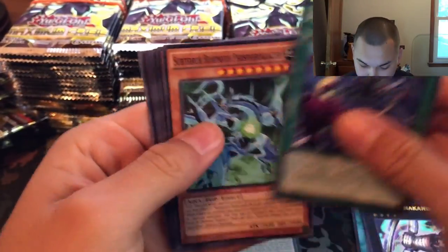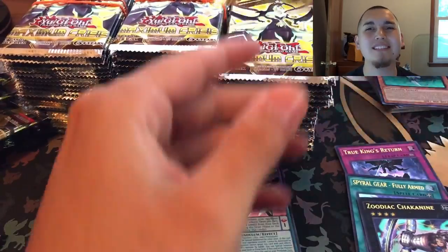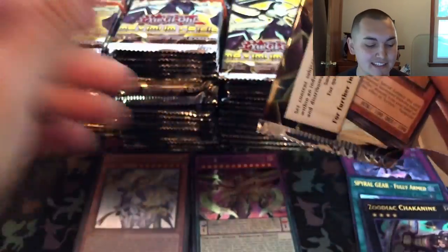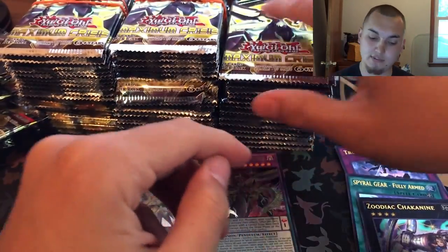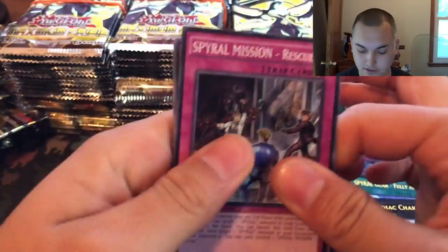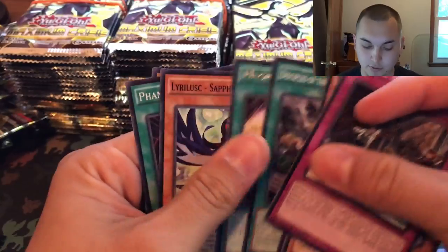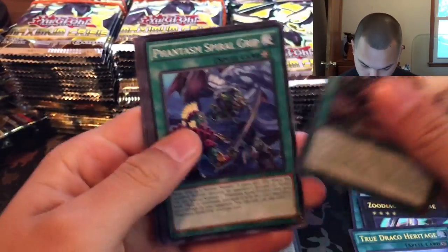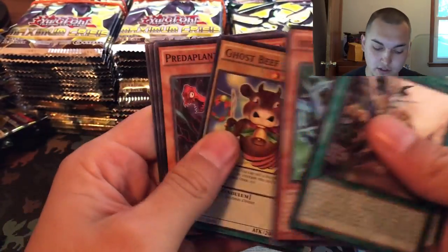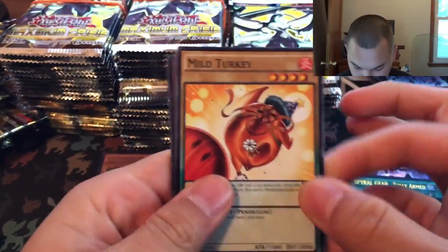All right, getting back into cracking packs here. Still can't believe I'm doing 100 packs! We'll get it — I feel it. We'll at least get one ash blossom out of 96 — it's like a one-in-a-hundred chance, gotta get it right. I still like Supreme King Gate Infinity; those cards just look really cool the way they're designed. The Magical Restage and a True Draco Heritage — there's our first ultra of this second stack. The True King of All Calamities. I need the Master Sword to be able to beat him!